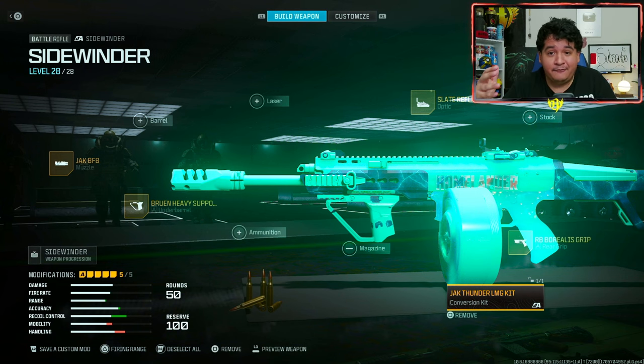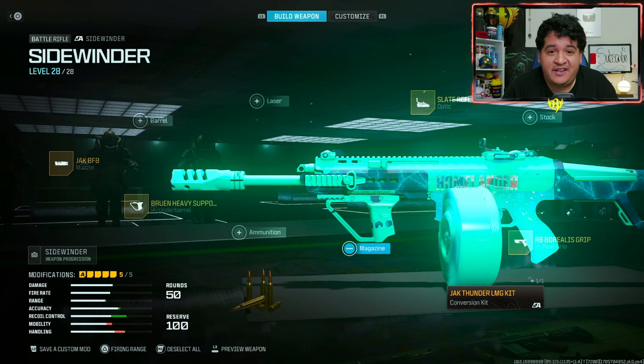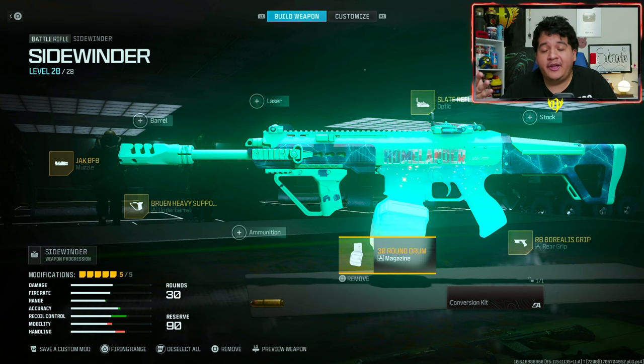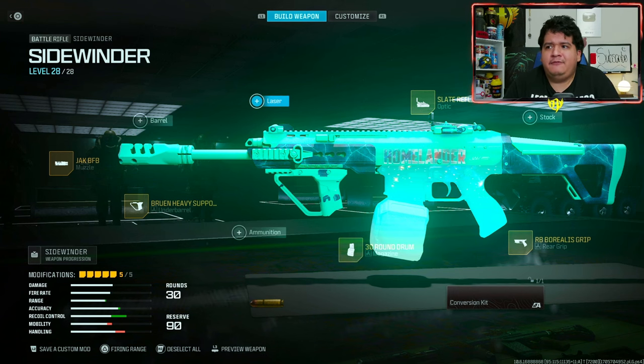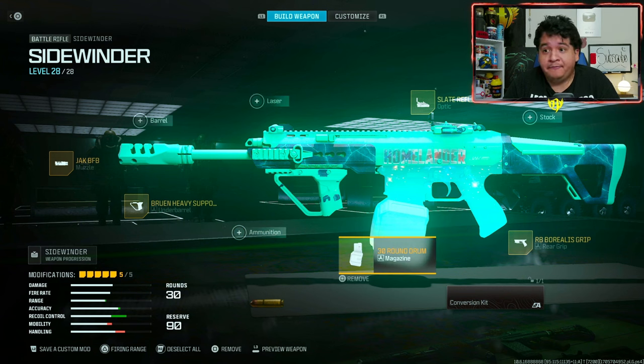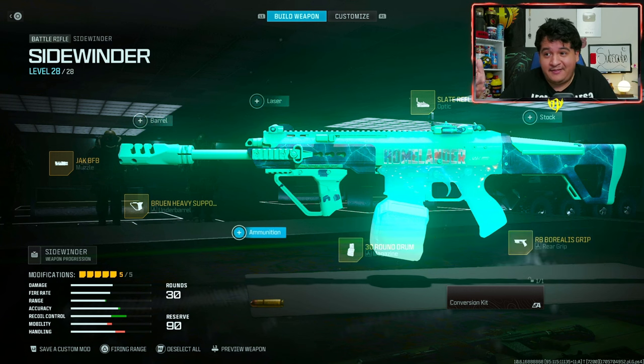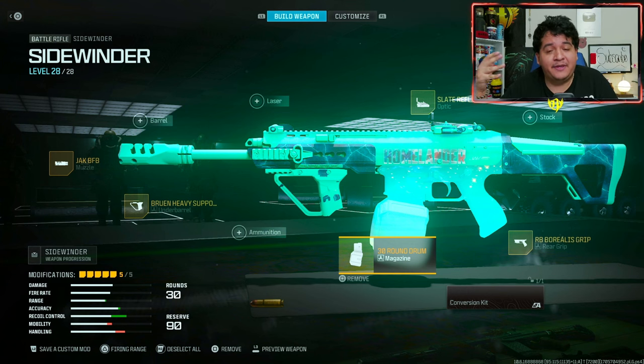Now, the Sidewinder even without the conversion kit is even better, which I'll show you right now. All I did was take off the conversion kit and put on the 30-round drum mag. With the Jack BFB muzzle, this gun feels very usable. You'll obviously still be on the radar when you shoot, but it makes the gun fun to use. You might have hated the Sidewinder before, but try this out. It's not the most godly gun ever — other guns like the MTZ-762 and the BAS-B are still better battle rifles — but with the buffs it got, the Sidewinder ain't that bad anymore.